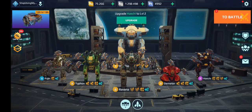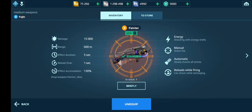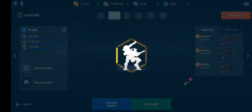What's up guys. In this video we are going to be testing out a new weapon called Fainter on the test server. As you can see, it's a medium weapon, it's 600m range and it does 15,000 damage. So I think this is probably going to be the medium puncher. I haven't tried this out yet, so I'm about to.